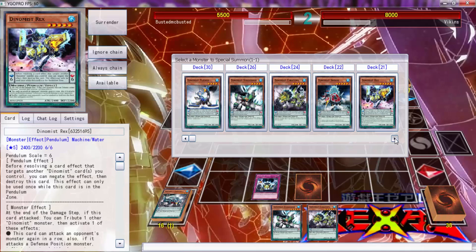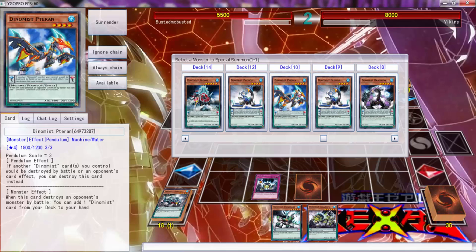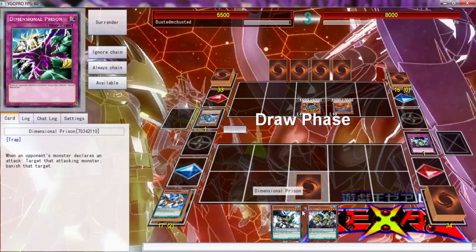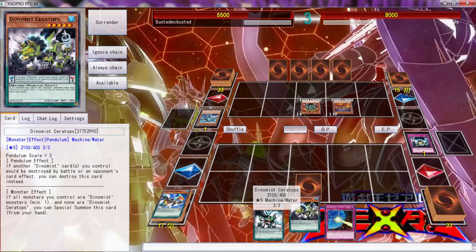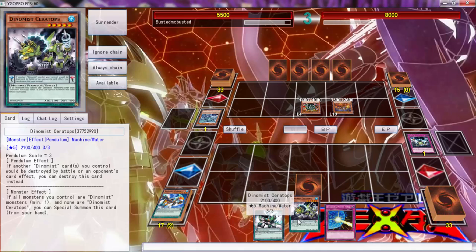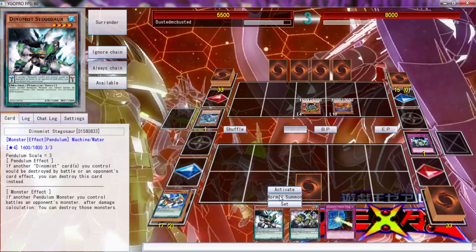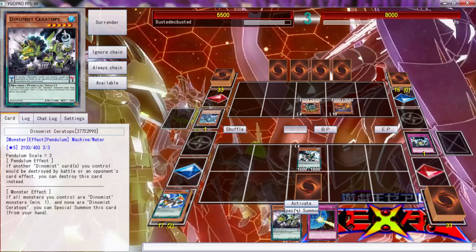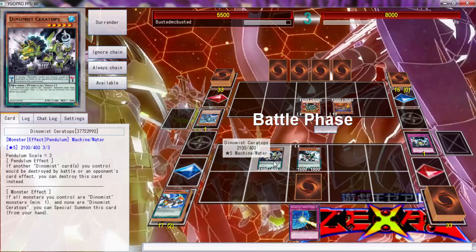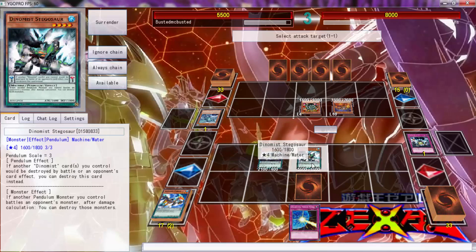Shoutouts to Duane McFadden for telling me the P is silent, which makes sense since they're based on dinosaurs — Tyranus and all that. Oh wait, please be a six... it's not a six. Why are you not a six? I thought this was a six so I'm thinking we can do some good things. Well, I guess we can just bring that on board.